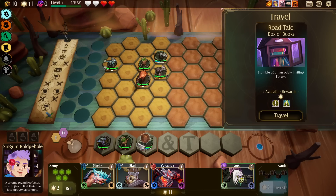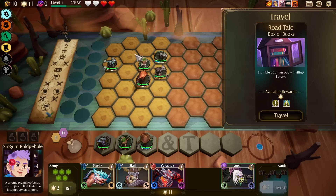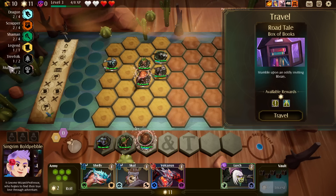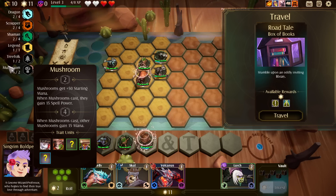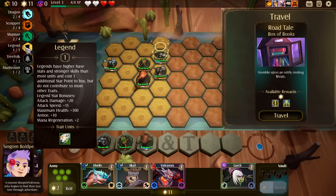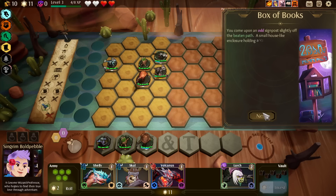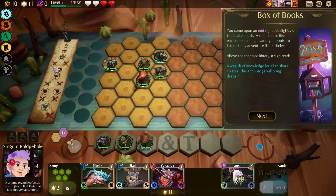Now things are curious. I could have mushroom instead of scrapper — do I want mushroom instead of scrapper? When I get another slot I think I'll go for that. But having the legend makes me feel like I should only have one of these — that's the whole thing with a legend.